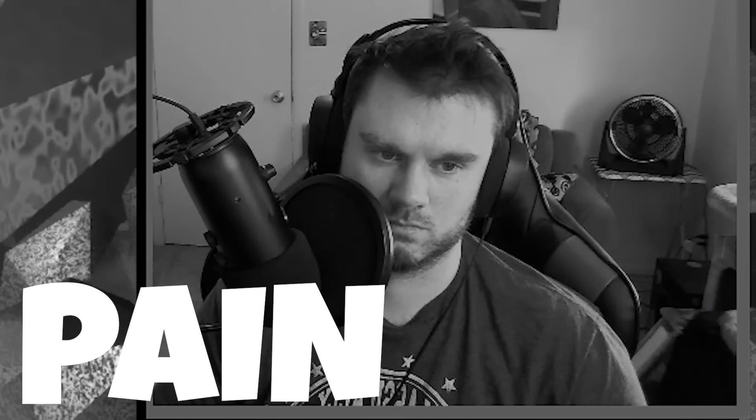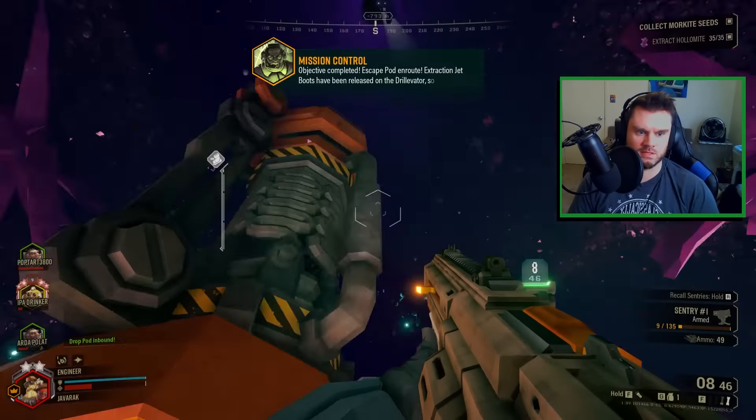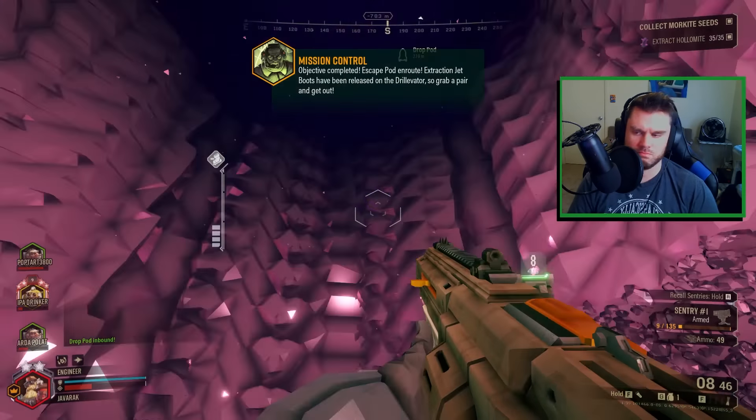Can you build sentries on the drill invader? Yes you can. Deposit them all, call the drop pod for extraction, and then the jet boots literally pop out right off the side of the drill invader and just — whoop! Thank you. The stalker definitely looks like they gave it a little bit more health, which I'm okay with. I did think they were a little too fragile in the beta. So far so good — first mission down, very good.